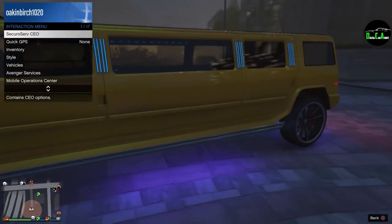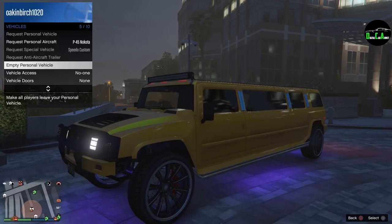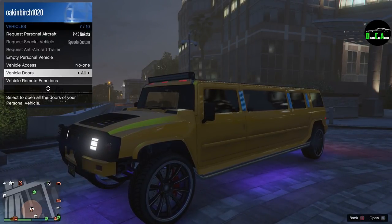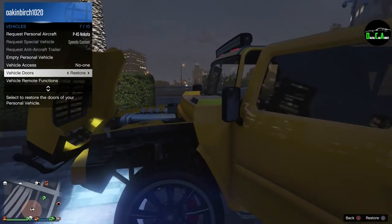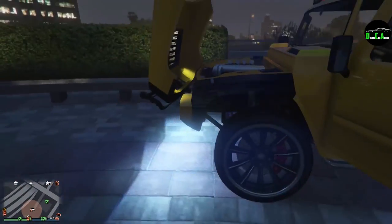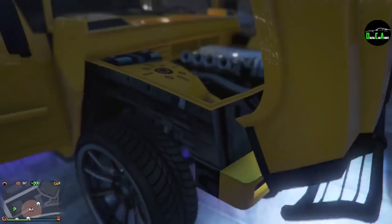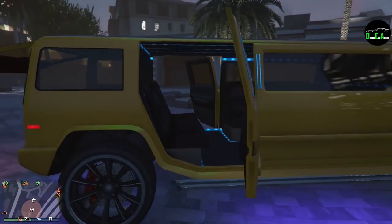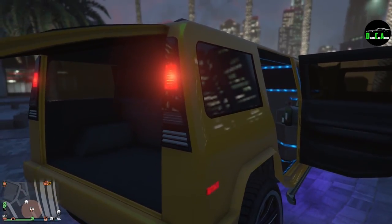Let's see how many doors open. That light bar not working really makes me mad. Look at that — everything opens! That's badass. And the hood opens just like a real Hummer — very cool, you can see the engine. Everything opens up — that's very cool.